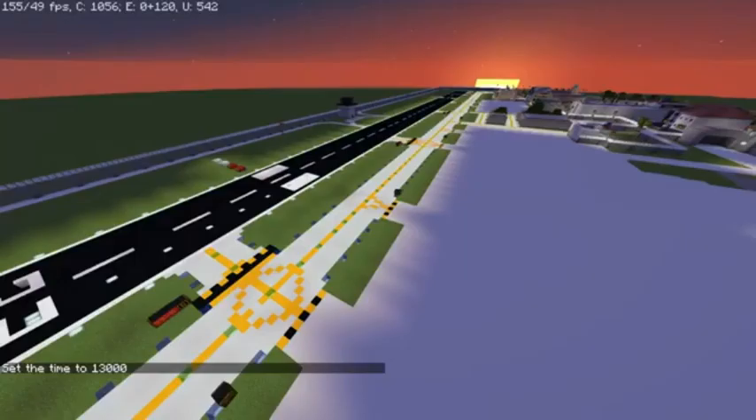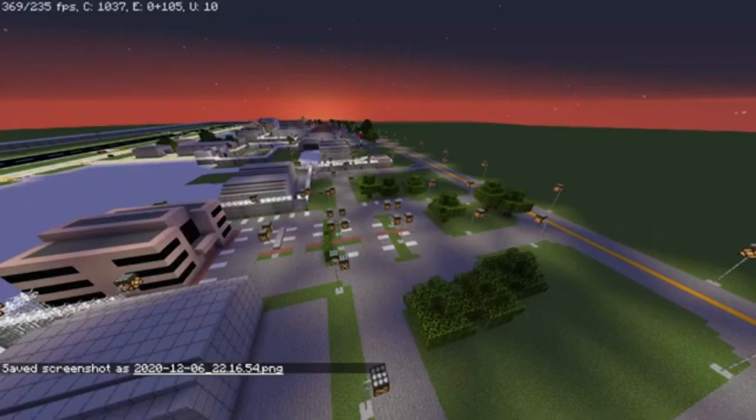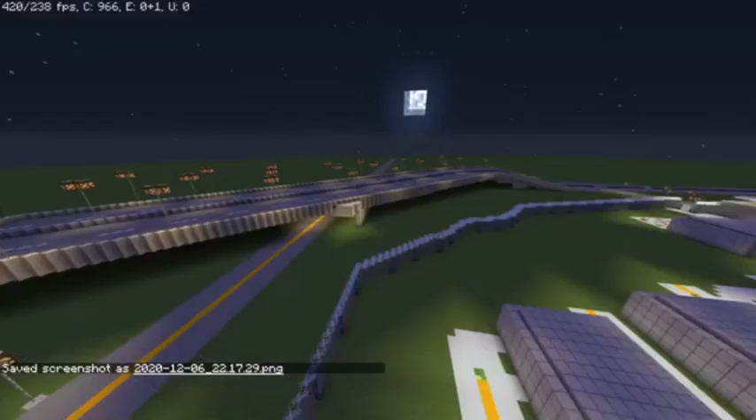For the taxiways, we just decided to go with fixed lighting, mainly because of how long it took to do the runway. And then in and around the airport, we added solar-detected lighting — just basic street lighting.